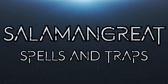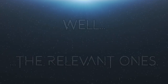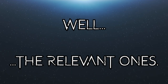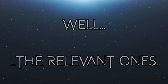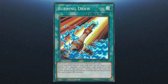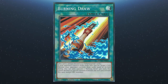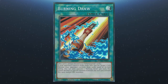We're now going to discuss some of the in-archetype spells and traps, and again we're going to gloss over anything that is frankly useless — much like the monsters, there's plenty of waste product here. We're going to start off with Burning Draw. This card is always treated as a Salamangreat card. If your opponent has more monsters than you, you can target a link monster they control and draw cards equal to its link rating. You can only activate Burning Draw once per turn, and you can only summon fire monsters the turn you activate this card.